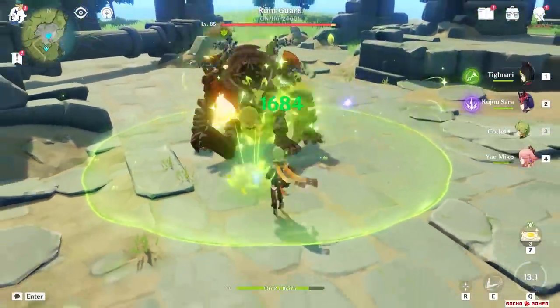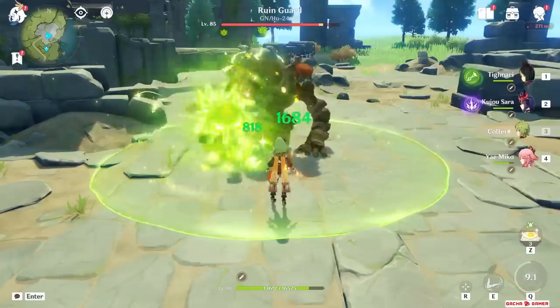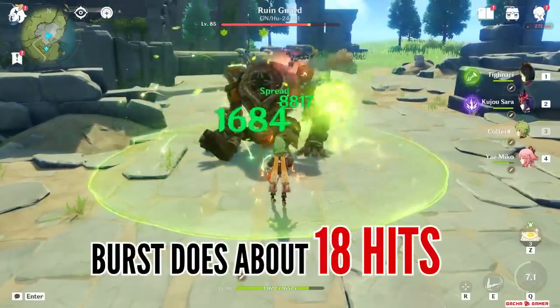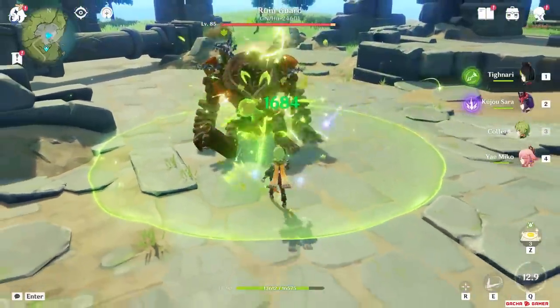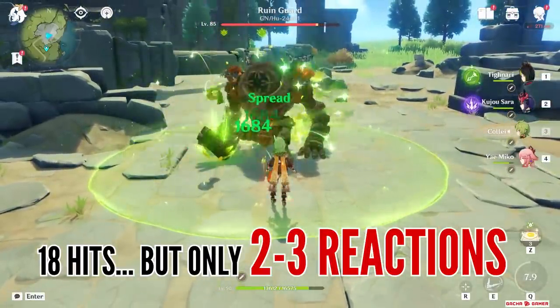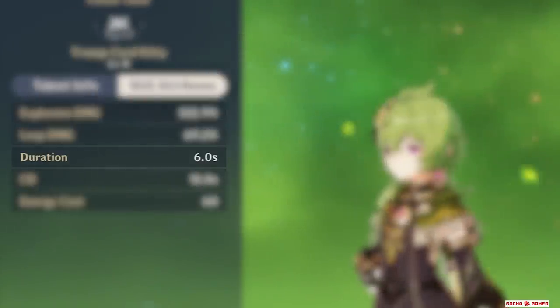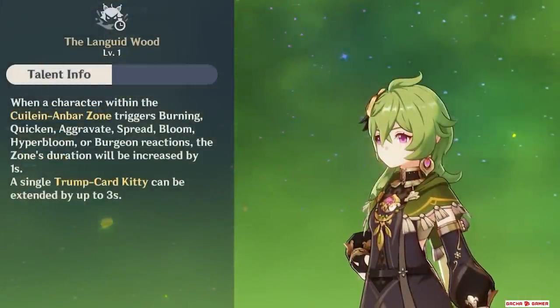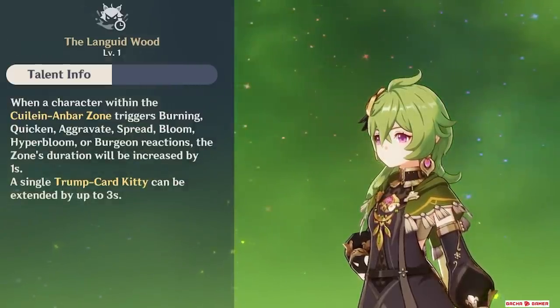Her burst is a little bit tricky. She will deploy her very cute companion which creates a small field, and inside of it, it can deliver around 18 instances of AOE damage. While this may look like a lot at first, her burst has a special ICD which means in reality she will only cause 2 or 3 Dendro reactions in total. The burst duration is 6 seconds, but with her next passive talent, it can be increased up to 3 more seconds if you stand with a character inside the burst's field when a reaction occurs.